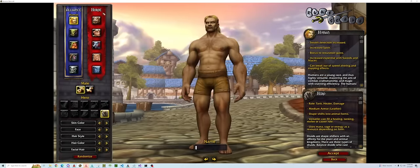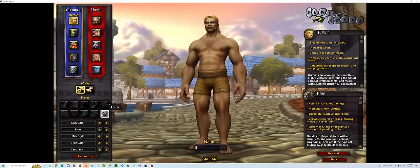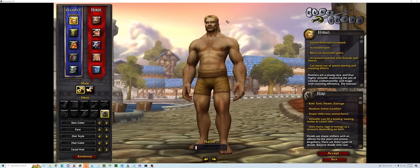You will be able to pick all your races — just so you know, the class is locked in. This whole screen will look different.